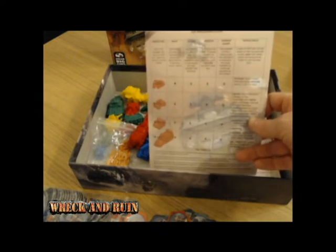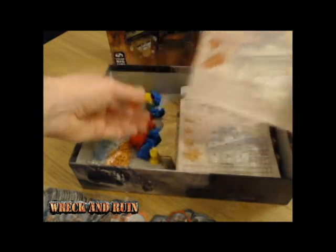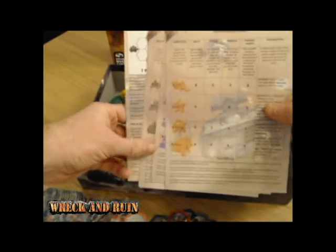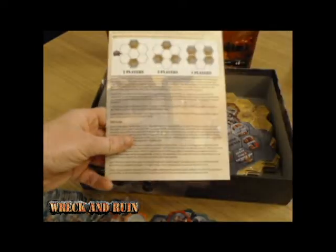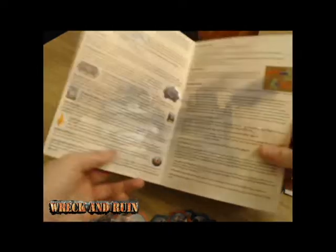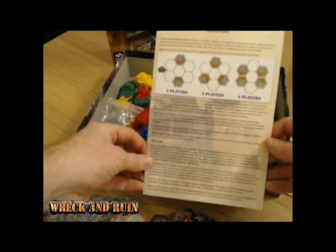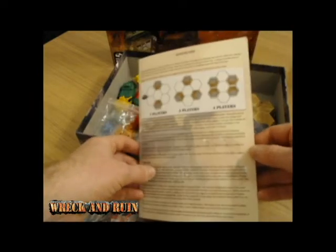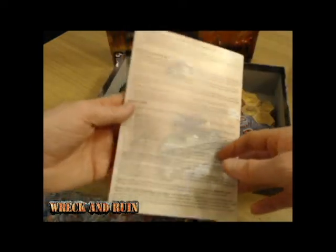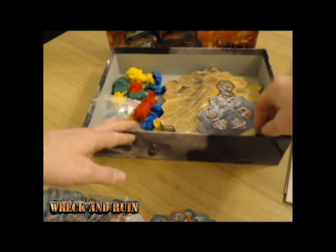I updated the player guides — now updated with the vehicles so that when you play your faction you can see which one's which for each player. Nice updated player guide. There's also a quick setup card that lets you know basically how to jump straight into the game. It gives you a brief overview of all the rules and lets you get started straight away, so between that and the player guides you can basically get going straight away.